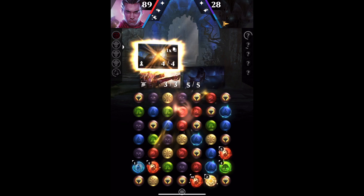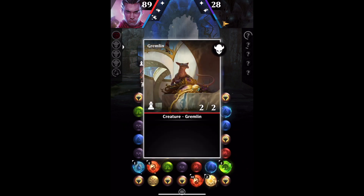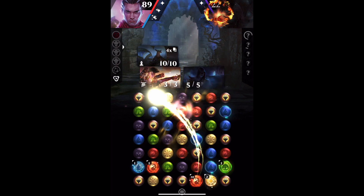Support destroyed — there you go. You can see our Gremlin Infestation destroyed itself, but created two tokens. The spell creates three more tokens.